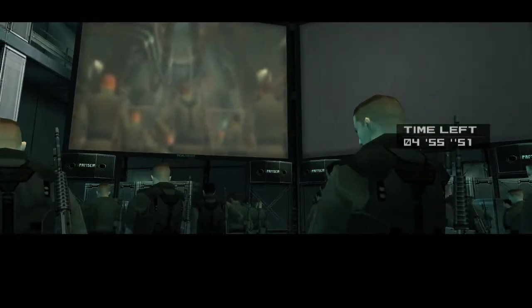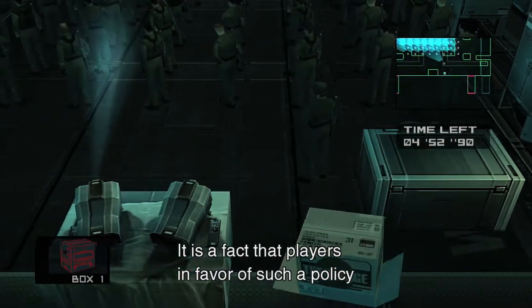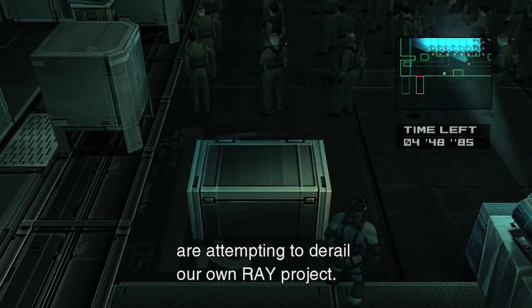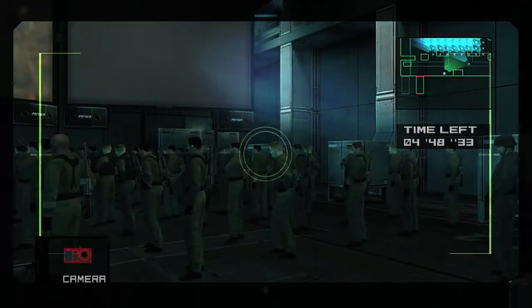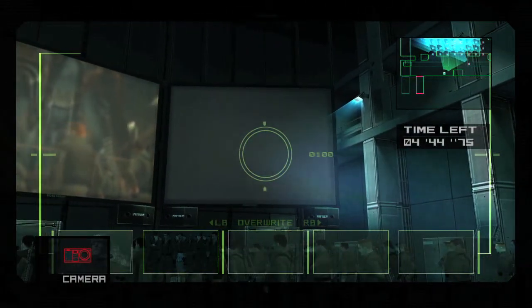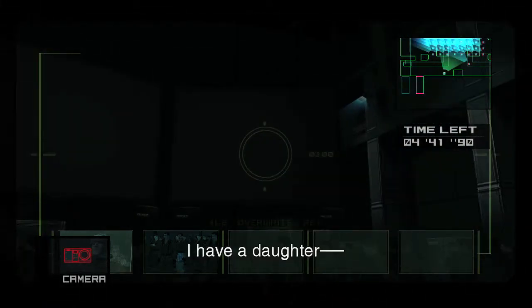You want to make your way to the other side. You can either crawl under or equip your cardboard box and just walk underneath the projector. Then you want to bust out your camera when you are on this side, zoom in on the right screen, and wait until the commandant appears on this screen.